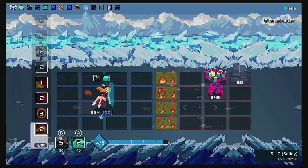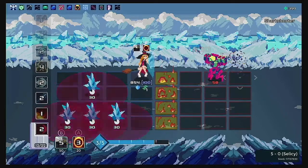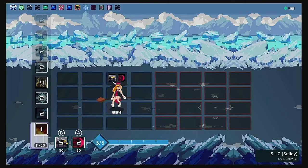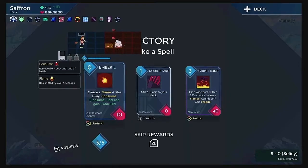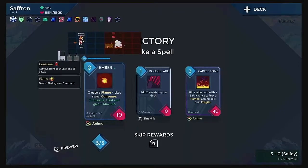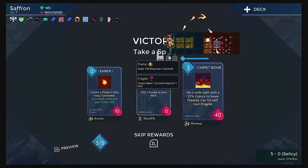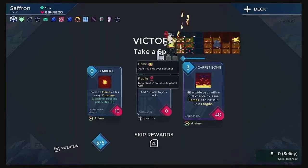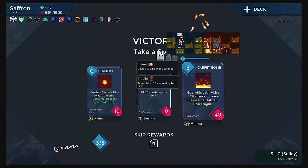These mines are going to detonate in groups. I'm okay though. Let's see what we got — create a flame portals away. Or hit a wide path with a 33% chance to seed flames. Can't hit yourself, can't grab your armor. I like this — there's a risk, but I think it's worth it.